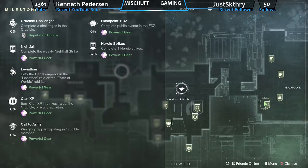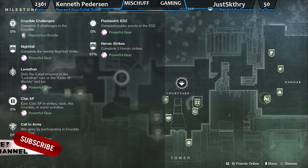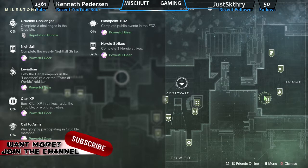Of course, you're going to have the Flashpoint in the EDZ. Heroic Strikes — complete three of them. Somehow I've already got two of them done. I just signed in, maybe it carried over from last week, not sure. You've got your Crucible Challenge for the daily, you've got your Nightfall, we'll take a look at that in a second. You've got the Leviathan, go into the full raid or the Eater of Worlds raid layer, Clan XP — just get 5000 XP. Get your Clan Powerful Gear and your Cold Arms. Probably got to jump into about four, maybe five matches of Crucible to get that done.